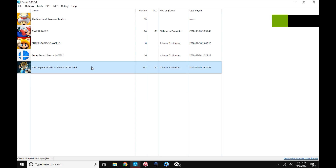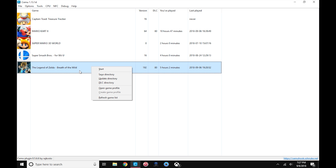So this is my first tutorial here. In order to get 60 FPS in Breath of the Wild, you're going to want to open up a game profile. So create game profile, let that disappear, and then you can click open game profile.